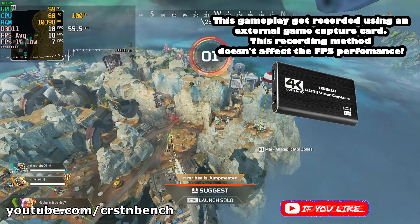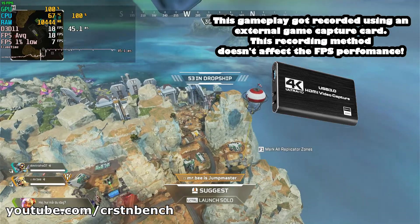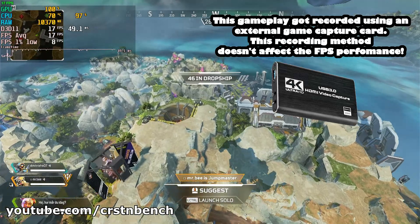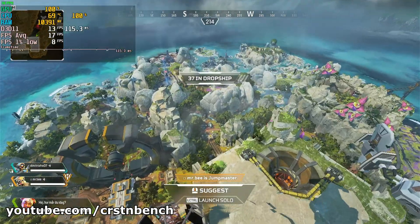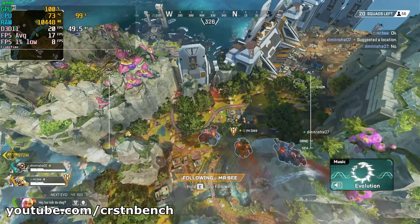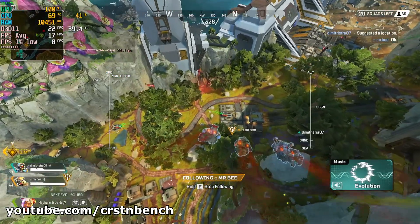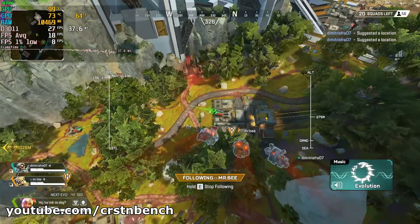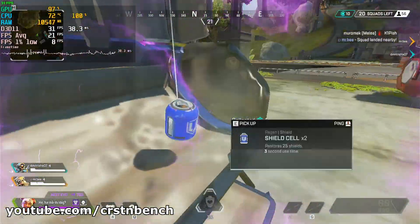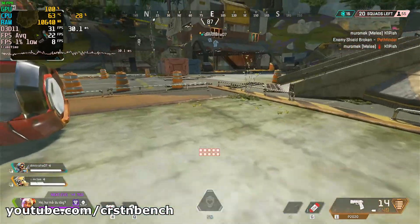Okay, 19 FPS but we haven't dropped yet. It should perform way better on the ground. I already tested this system a couple of weeks ago in a compilation, also with Apex Legends, so I already know what's going to happen performance-wise. But I think this game is really worth having a look at in detail.